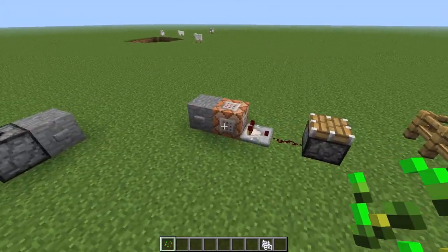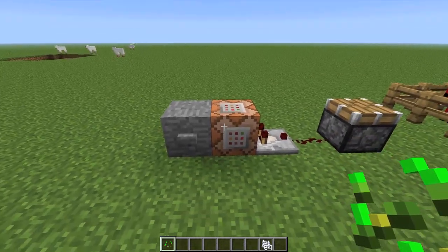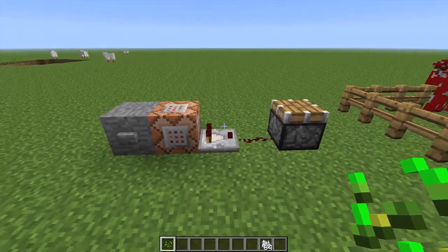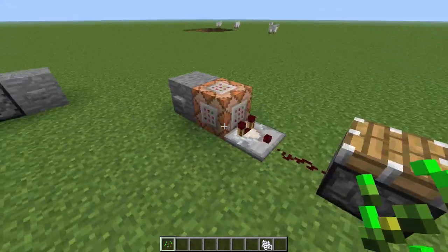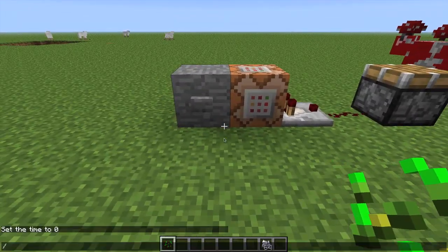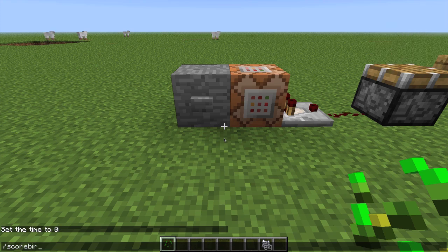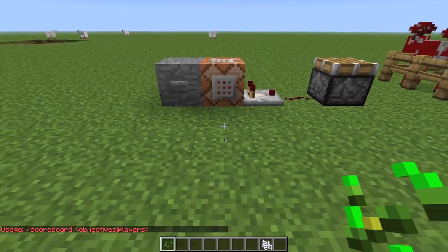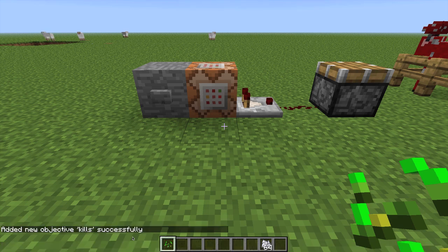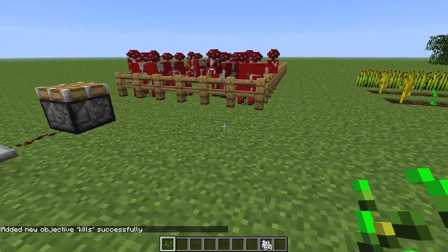So they've added a new thing called a scoreboard, which you use with a command block. If you look at this command block, it says '/testfor @player score kills minimum of 6'. So if I get a minimum of 6 kills, it will activate the redstone when I press the button. The main command to activate the kill counting is: 'scoreboard objectives add kills totalKillCount kills'. I'll put the commands you'll need in the description below. When you type that in, it says 'added new objective kills successfully', so now if I kill things it will count them up.